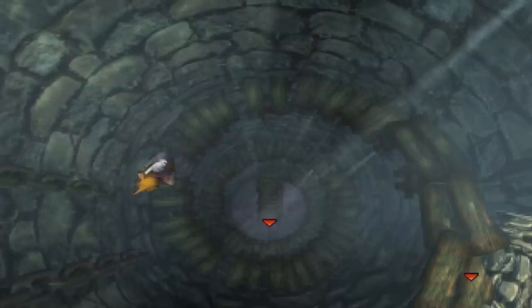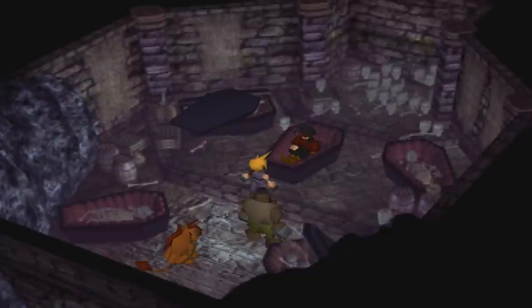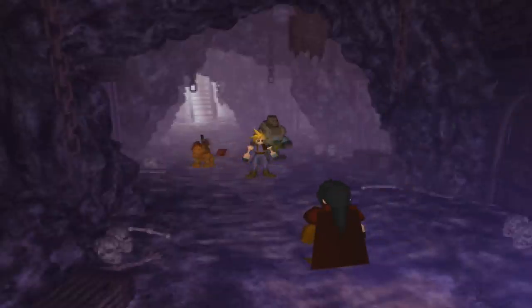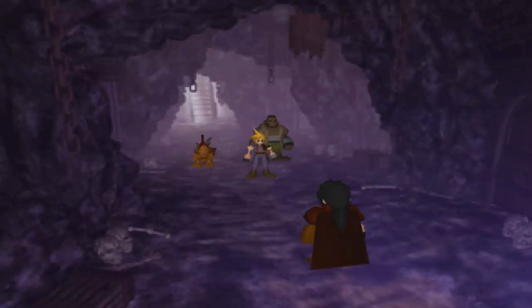The player must then walk down the stairs to the basement and use the key to unlock the cellar where Vincent is sleeping in his coffin. After choosing the options to talk about Sephiroth and 'who are you,' the party leaves and is interrupted by Vincent asking about Hojo. Vincent then joins the party and can be used for the rest of the game.